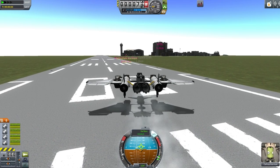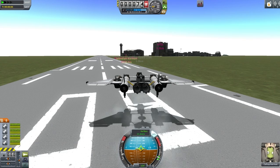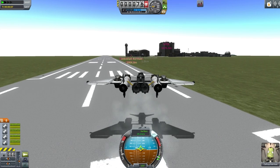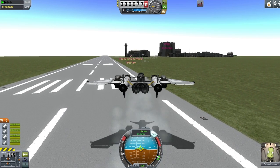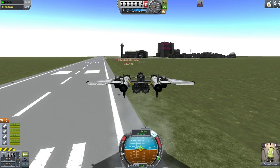This recovery plane is a VTOL airplane that allows you to go anywhere on Kerbin and pick up that splashdown or landed craft that has come back from orbit. As you can see, it is VTOL and follows my perfectly balanced build techniques, which there is a training video for. You can click a link to my training videos at the end of this video, and you can also click a link to download this craft file.